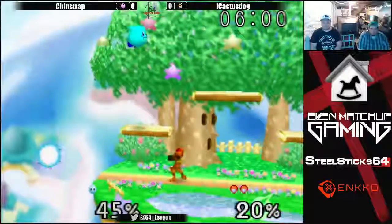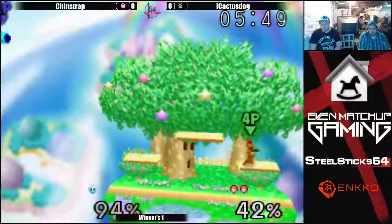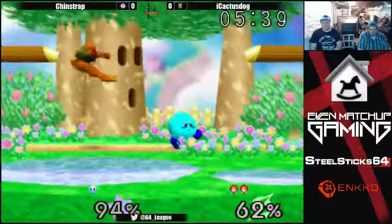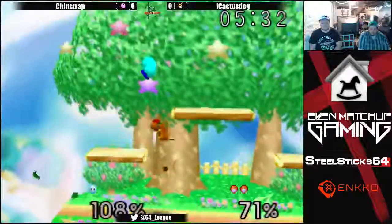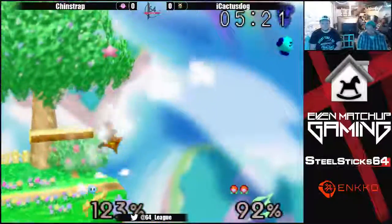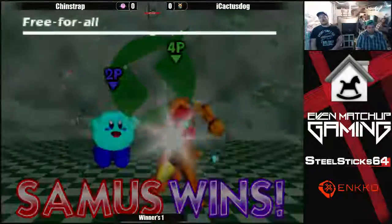Cactus, after getting kind of obliterated that first game with Fox, is doing work with Samus. He jumped into the up tilt, took the hit, knew there wouldn't be enough hit stun, and threw out a down air to turn the tide in his favor. Going for that charge shot - not up that much, Cactus, maybe standard it out. Kirby, when he lands, sometimes he shrinks himself a little bit, especially if he doesn't Z-cancel an attack, and is able to fit under some aerials and avoid ground attacks. A little charge shot into dash attack and he gets a back air. Cactus tying it up - one game apiece. His Samus counterpick was huge.